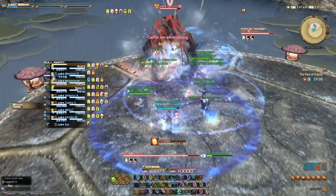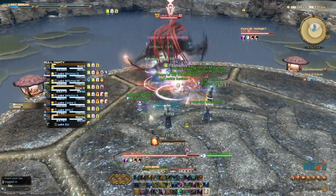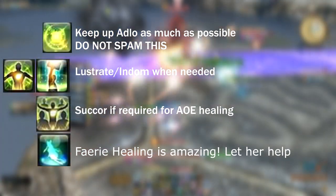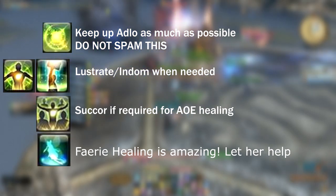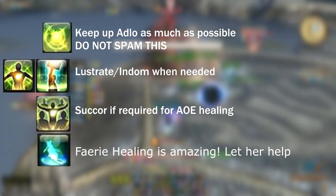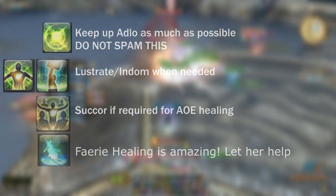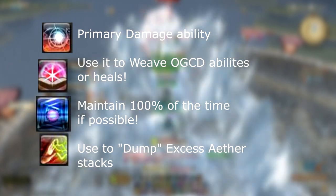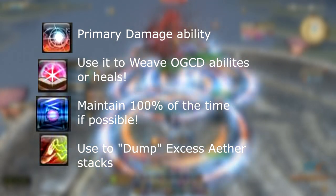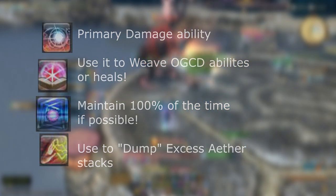All abilities have now been covered. Let's look into dungeons and playstyle. We should look to keep a shield up on the tank as much as possible. However, we don't need to keep refreshing it when it falls off — the MP cost just doesn't justify this. Instead, refresh it every now and again when MP allows and focus on using your fairy to heal while you do some damage. The odd Lustrate, Indom, and Sacred Soil will always help. It's important to know that as healers we are just as responsible for doing damage. If you're not comfortable doing damage yet, don't worry — focus on the basics first and then work in your damaging spells.